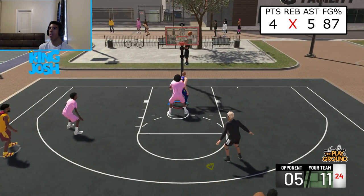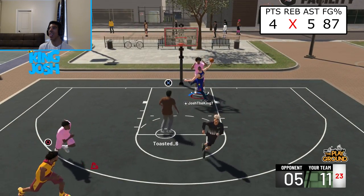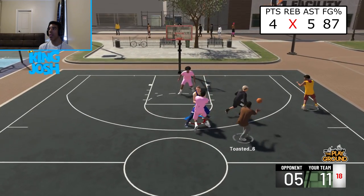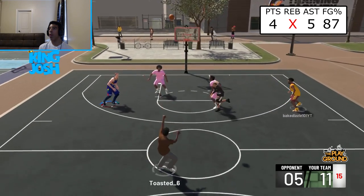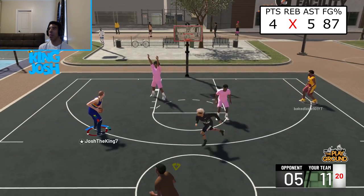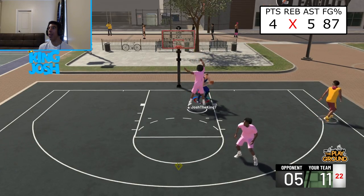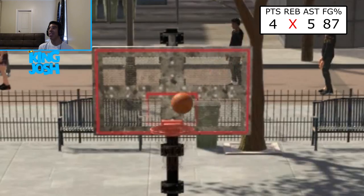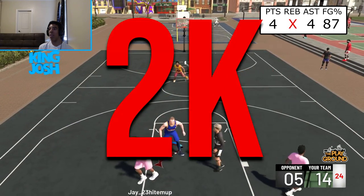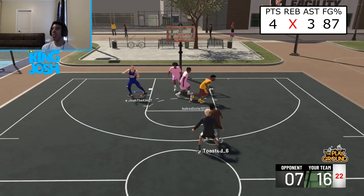Little hop jumper — I got you again. Oh my gosh. Beyond half. This guy can't get boards over anyone. Come on — finally. 2K, you're trying to tell us that it's okay. Give you another chance because this guy cannot get rebounds.